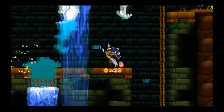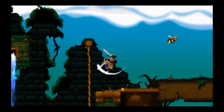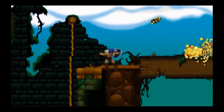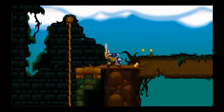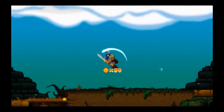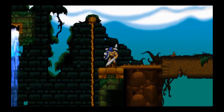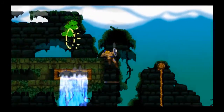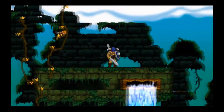Enemies will occasionally drop treasure — I imagine that's just a score mechanic. The variety of enemies is pretty good here. You've also got a charge-up attack, sort of like what Link can do in the Legend of Zelda series — you charge up your javelin or spear and toss it.